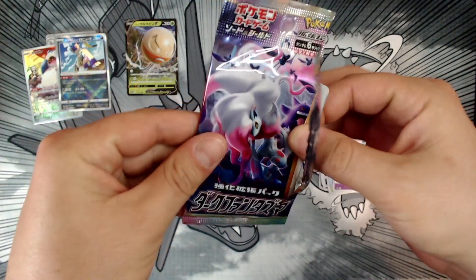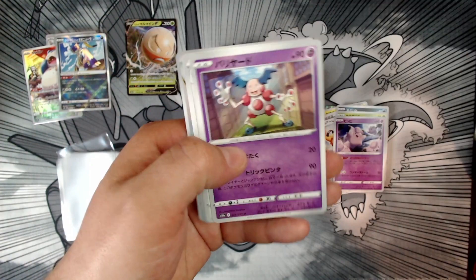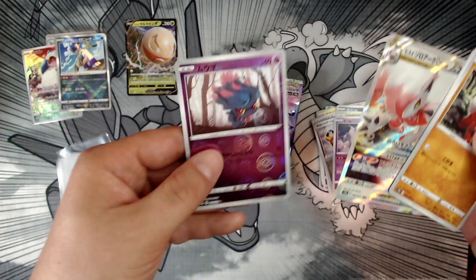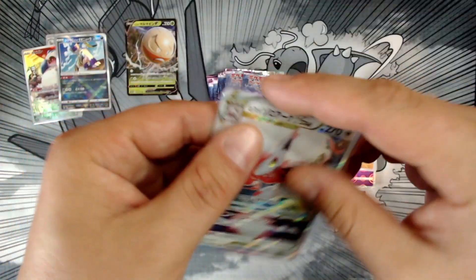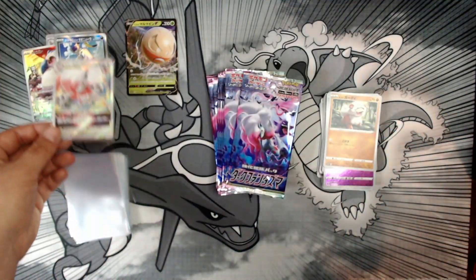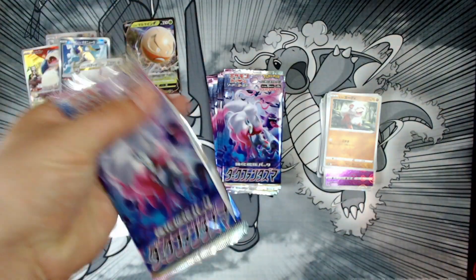Still got a bunch of packs here, I feel like I'm going too slow. Oh, this V-star card is sick too. This is why I like opening up cards I've never seen — what the set is and stuff. Like Lost Origins, I barely know what the set list is besides like the Giratina, whatever it is — that's what everyone's seen, everyone knows that.